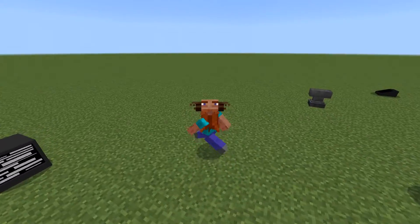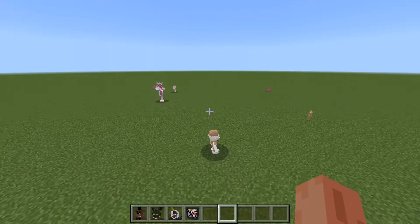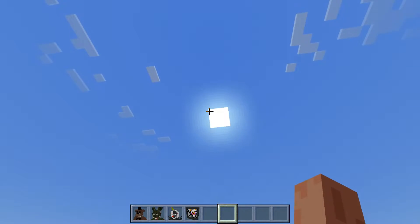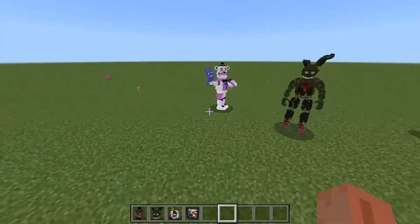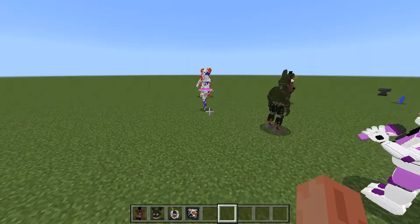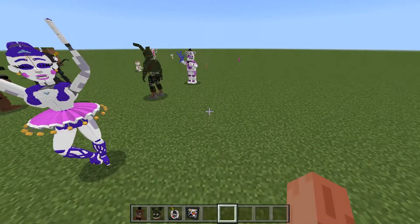Hello everyone, today I'm gonna show you a new cool FNAF Sister Location Eden. As you can see we have a lot of cool animatronics. They are extremely detailed, and while the sun is shining they are really cute and not dangerous — no problem with these little guys. But as soon as night comes they will become aggressive and really dangerous, so let's be careful.